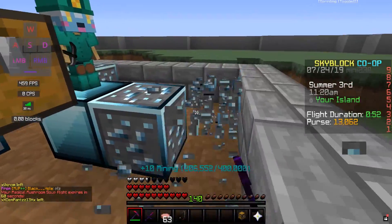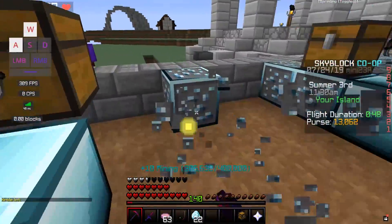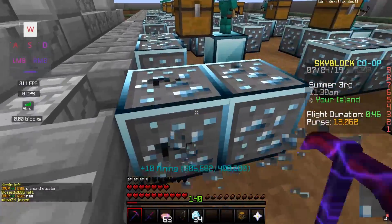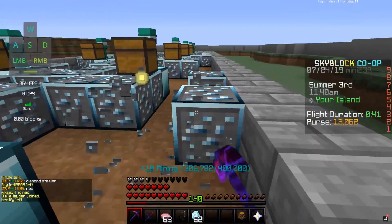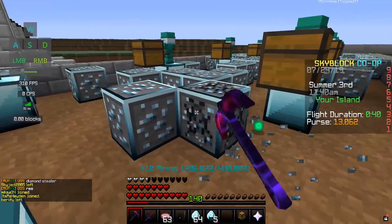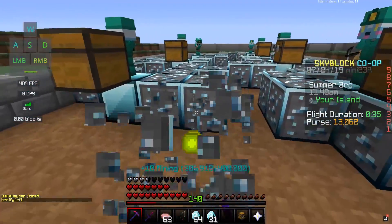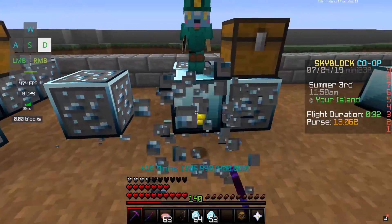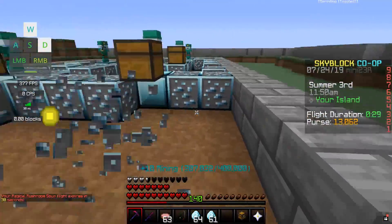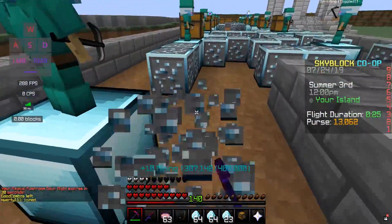Mining is also really good for XP. With a high mining level and Fortune 3, you have a pretty good chance of getting two to four diamonds every time you break an ore, which is more efficient than the minions breaking it, and you also get mining XP. This way I've probably gotten around 10 stacks of enchanted diamonds, though it's nothing compared to our total.